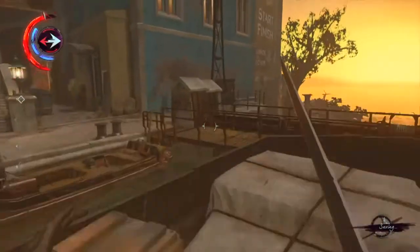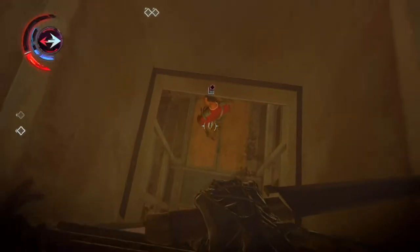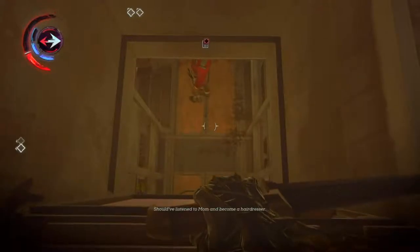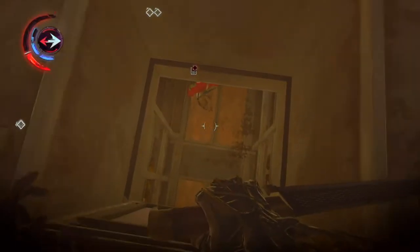Now make sure you check out the rest of the boat because there's some good stuff in here. Now for the second contract, it's a little more difficult because if you are seen by any guard — as in you put a guard into red status — you're going to fail this contract.